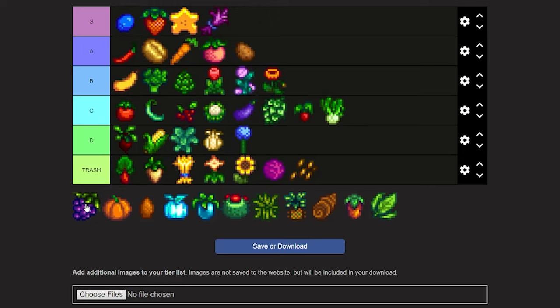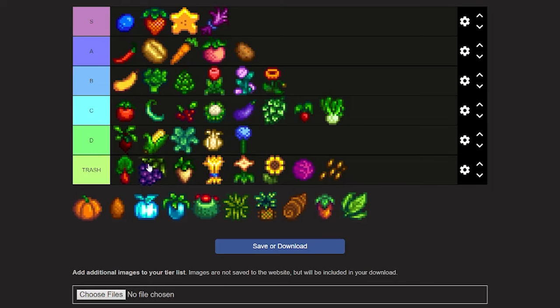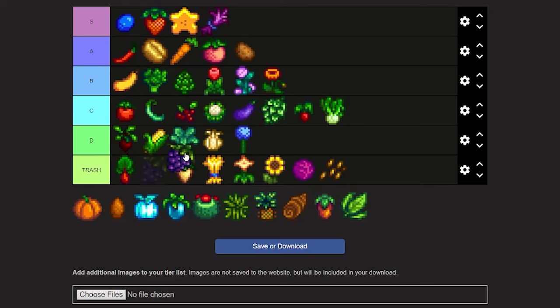Next we have grapes — honestly a useless crop. You can find grapes around the map as a forageable, and they don't really sell for much compared to how much you pay to get the seeds. It would just be better to find them around the map. I'm giving it a low D.